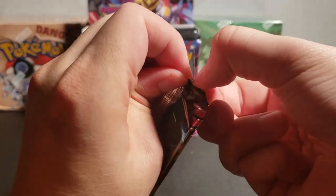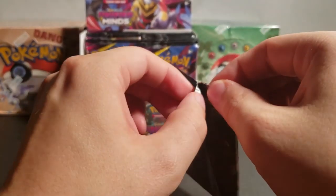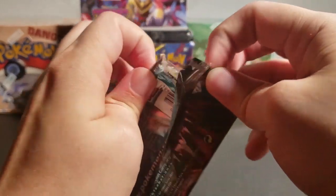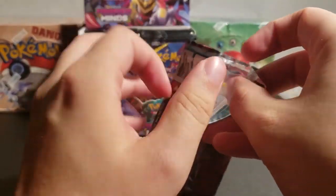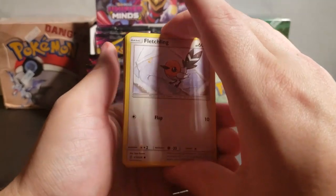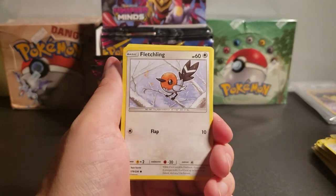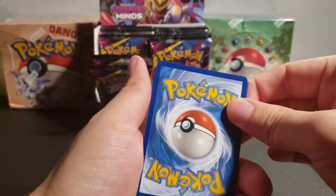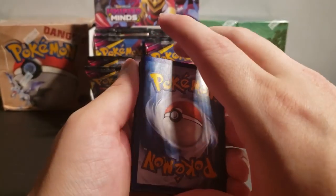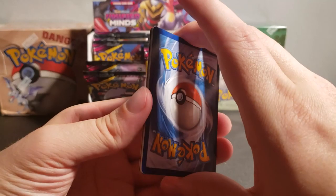Yeah, we do open this kind of rough. I'm trying to get this to separate. Here's the code card — you can tell how new I am to this. The energy card is Steel Energy. Relicanth — look at that, he looks like he's made out of clay in this card. Deep Sea Boring. Water Pulse: your opponent's active Pokemon is now asleep. Just that easy? I'm telling you, the cards have had power creep — the cards are much stronger than they used to be.